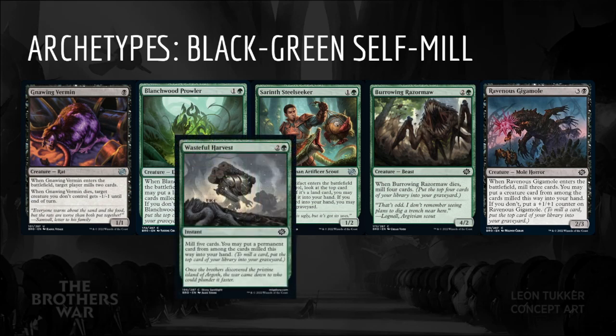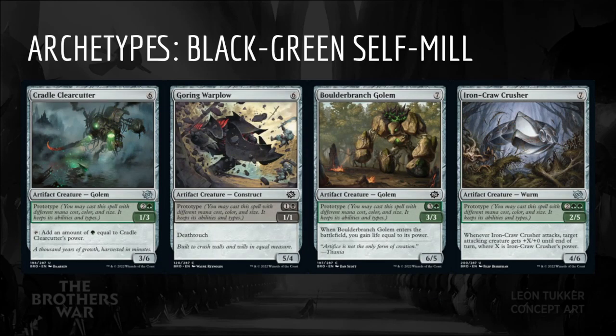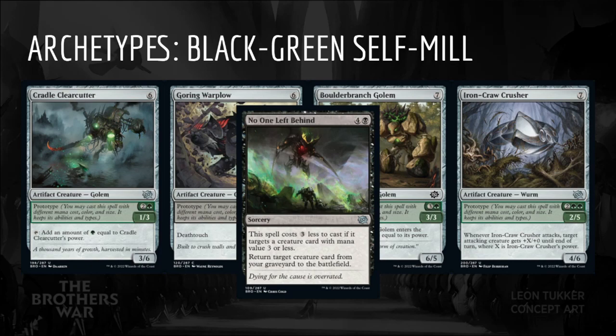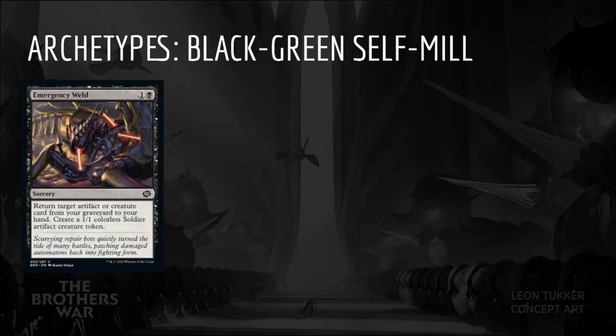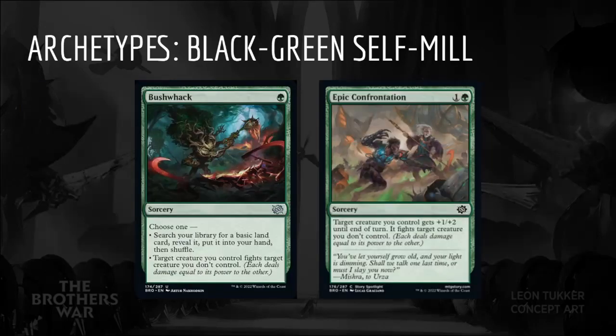Wasteful Harvest is likely not worth including, but it does mill us. Scrapwork Rager, while being an excellent card in general, is a really nice one to mill over as well. While not a dedicated ramp deck, we will hit land drops and have a couple of Power Stones around most of the time, so large prototype creatures like Cradle Clearcutter, Goring Warplow, Boulder Branch Golem, and Ironclaw Crusher will be great ways to finish the game. We can also mill these incidentally and reanimate them with No One Left Behind. Emergency Weld will have lots of targets. Green doesn't add much to Black's already excellent removal suite, but Bushwhack is quite strong as a modal card, and Epic Confrontation can get the job done as our creatures are generally on the bigger side.